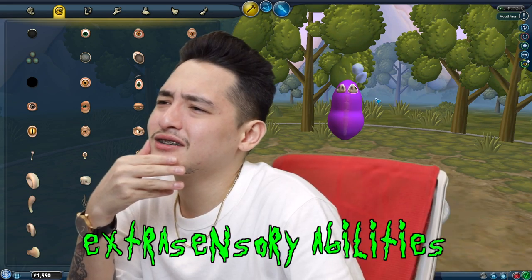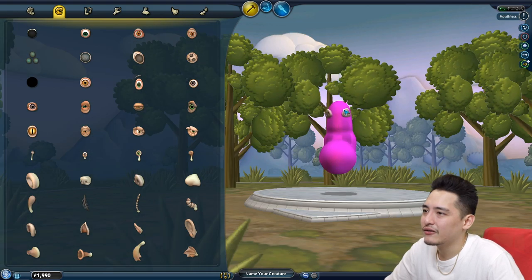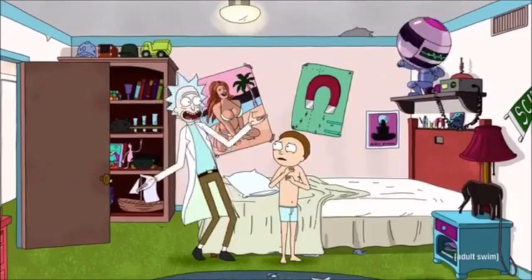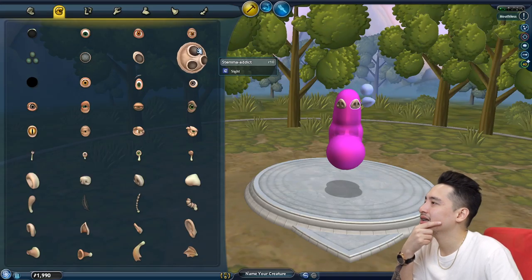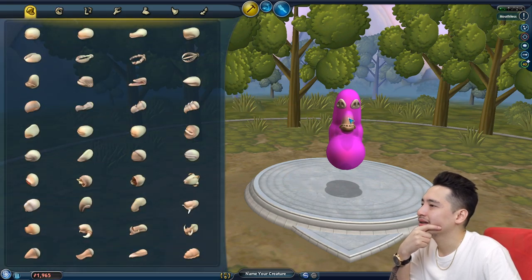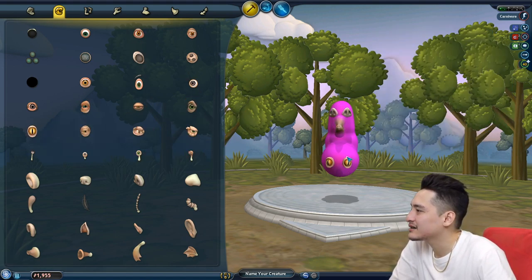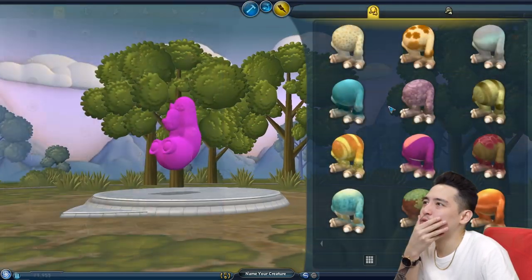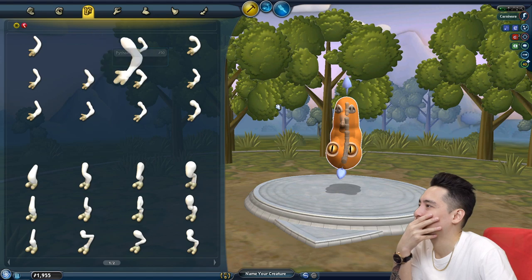Aliens should have extra sensory abilities. I will call you Wubba Lubba Dub. He needs a mouth — what better place to put the mouth than the middle, right there. Eyes — you need eyes to see, so let's give him some big eyes. There you go, got eyes right there. Looks a bit too pinkish — aliens don't really look pink.